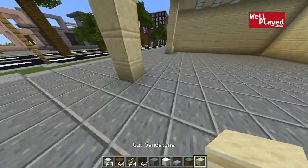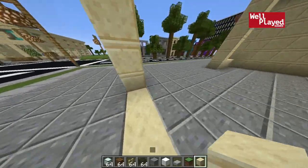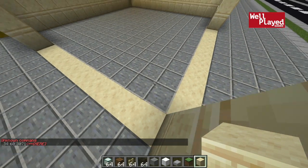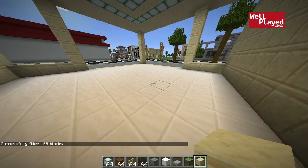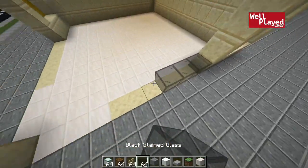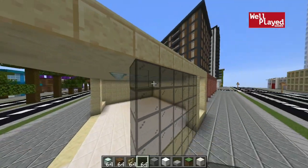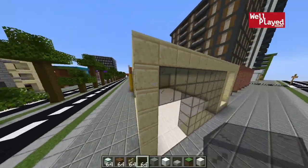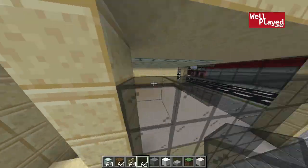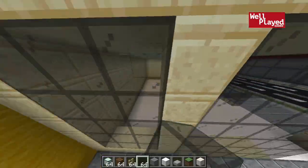Let's talk about the front — we've got these big, huge open window sections. I want to go along the ground here first and lay out a cut sandstone outline, then when we get to the inside we'll change some of that. We'll put a quartz floor in here — that will look pretty good. We're going to be using black stained glass on this store. I think it looks pretty sleek and modern. I'm just going to build it up off the ground and come right up to the ceiling with it. We'll do two layers at the top going all the way along, and that's where our entrances are going to be.